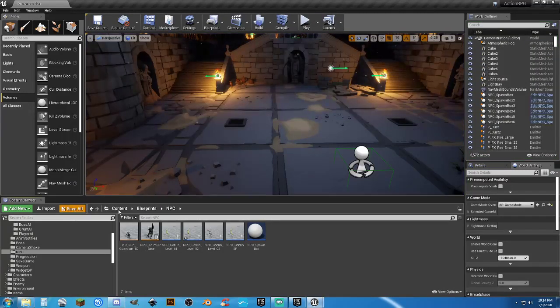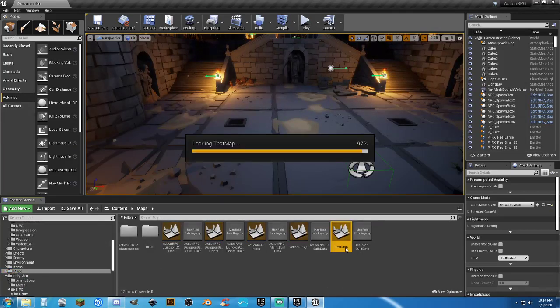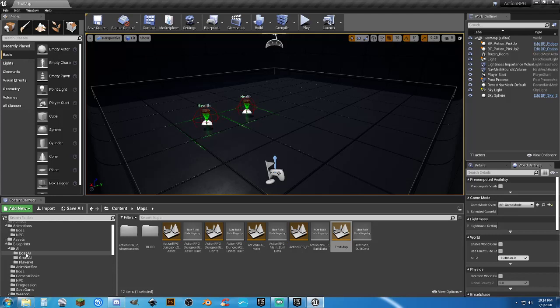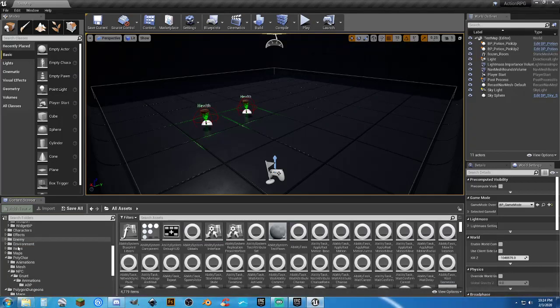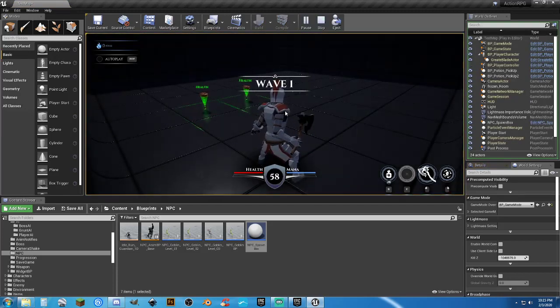Let's change maps just to get on a smaller map that's easier to see what's going on. Waiting for this to load. It helps to put the NPC spawns back in. Enemy — alright where was that thing. I gotta fix the sockets on them. BC spawn box — drag it into the map and there we go, wave one.